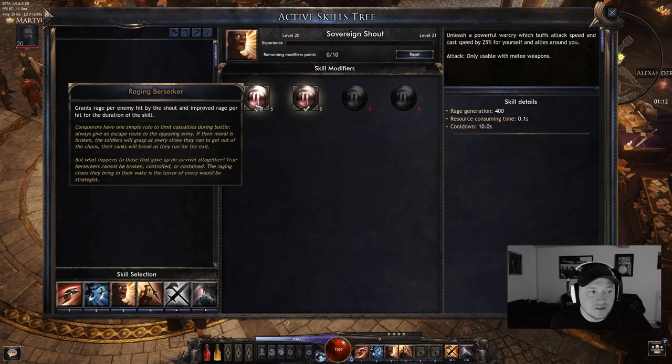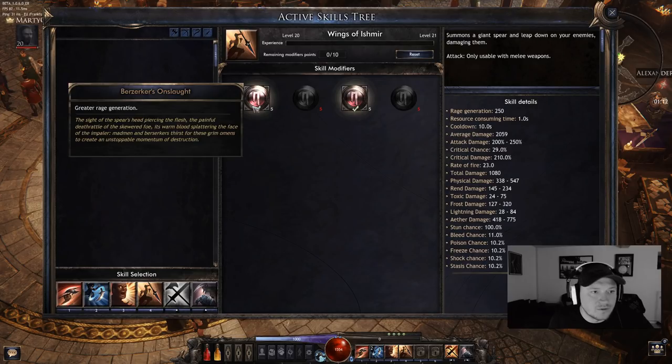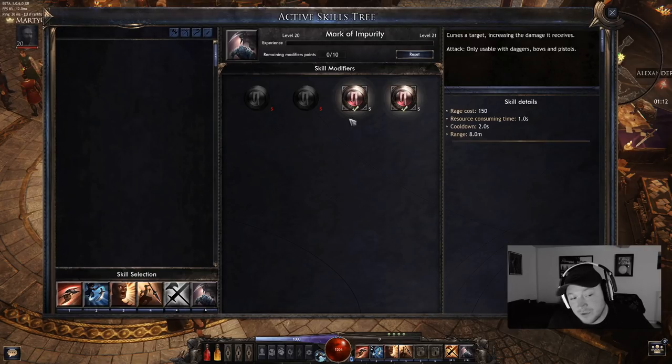Next up we have the Shout, which gains you some rage and stacks of Weakened on enemies, which is pretty awesome. After that, Wings of Ishmir — increased rage and it stuns on impact.